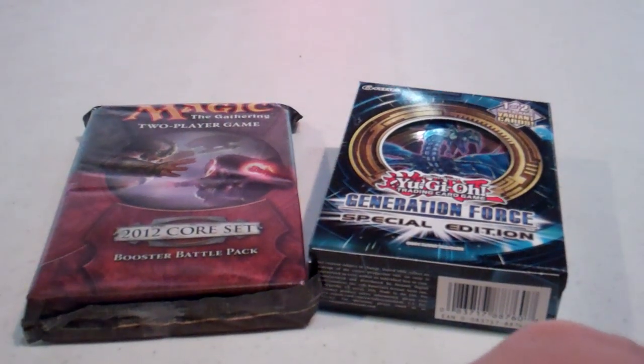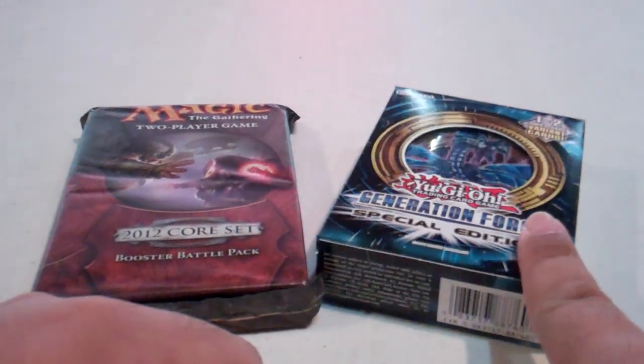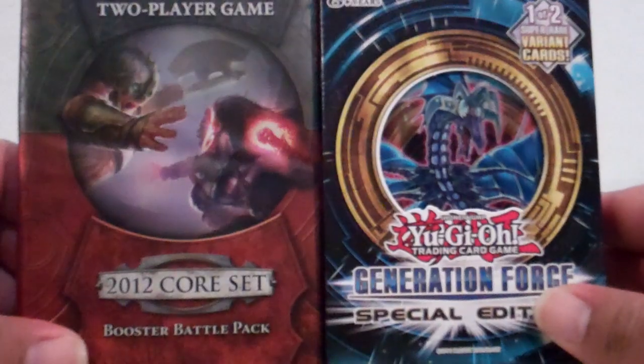Hello YouTube! It's December 1st, 2011 and we're doing a mini bust here — this time a 2012 booster battle pack and one Generation 4 special edition. There's no hidden boxes on the sides; it's just a Magic and a Yu-Gi-Oh bust in one video.